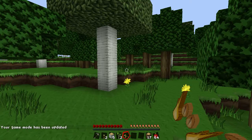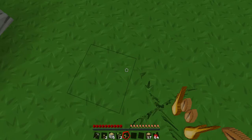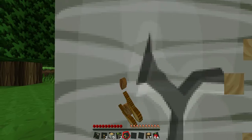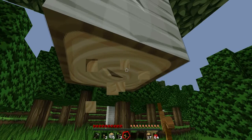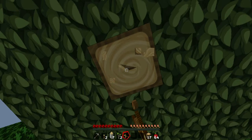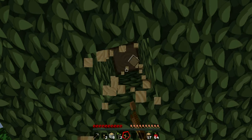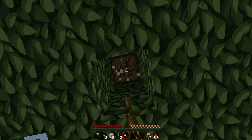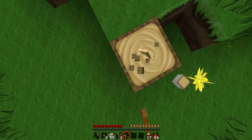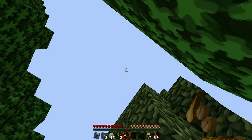Get out my way, tree! Who do you think you are, mister tree? I love the texture of birch wood in Sphax — it's absolutely great. I'm going to try to cut down lots of birch so that we can build my house out of birch, because birch is a lovely wood. I know that birch looks absolutely crud in the normal texture pack, but in Sphax it looks great.